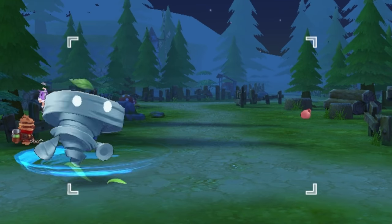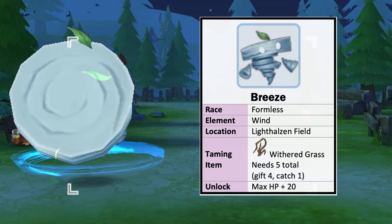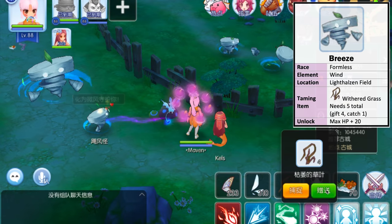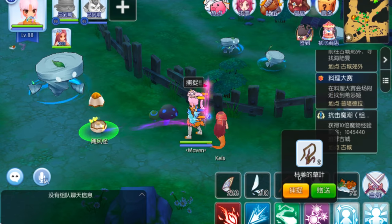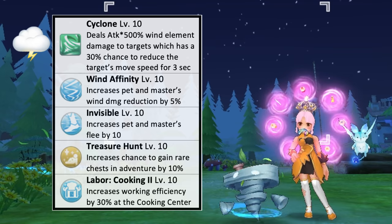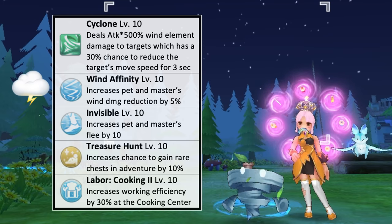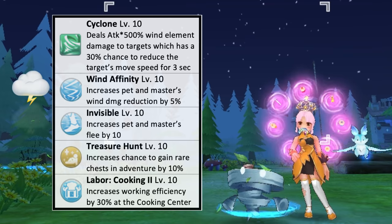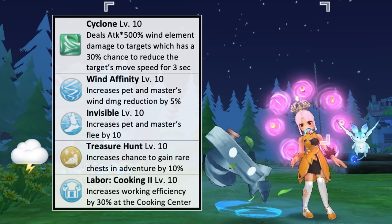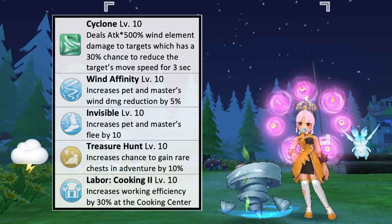Up next, we have the Breeze found in the Lighthalzen field. It is a formless race and wind element. To catch it, we'll need the Withered Grass taming item which can be bought using 180 colorful shells. Gifted 4 times and use one for catching for a 100% catch rate. Unlocking this pet gives plus 20 max HP. Its offensive skill Cyclone deals wind element physical damage that has a 30% chance to reduce the target's movement speed for 3 seconds. Having this pet by your side will increase your wind damage reduction by 5% and flee by 10 points. Sending Breeze to pet adventure will increase the chance to receive an extra rare chest by 10% at max skill level. This pet is also needed for the Lighthalzen pet adventure to receive a rare chest.